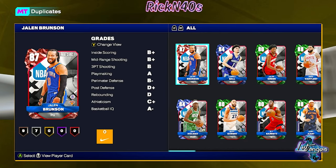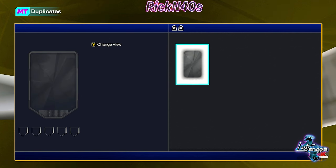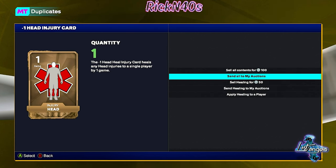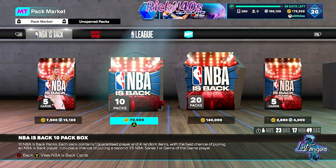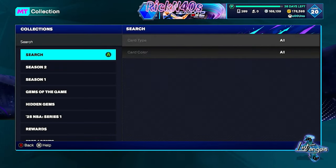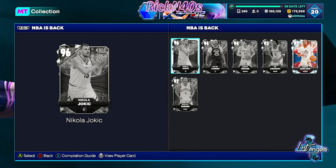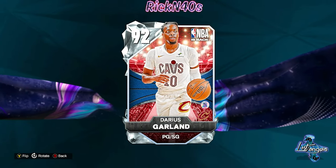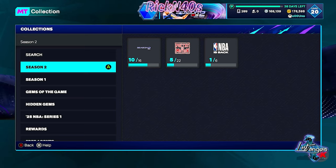Nothing shaking out of pack 10 either — and LaMelo Ball out of that. That's crazy. So we did pretty big out of this 10-pack. We can throw these all up on the auction block. Out of the 10 boxes we came up on a Darius Garland and I'm not mad at that at all — I told you Darius Garland is him.